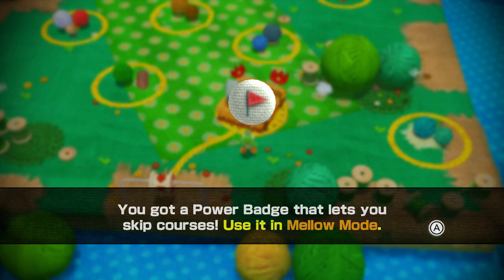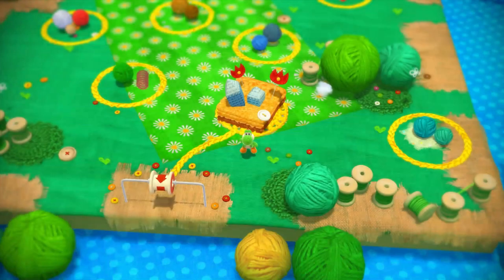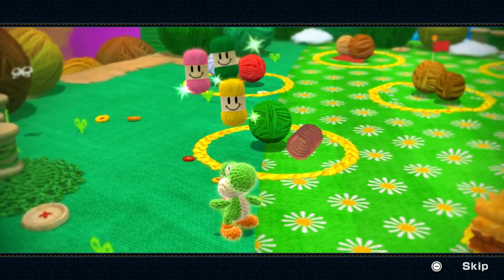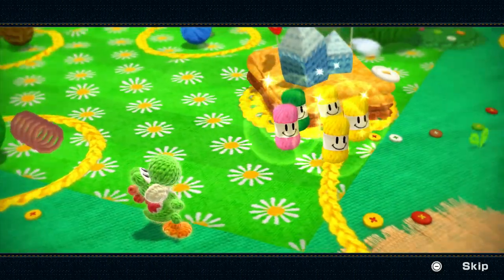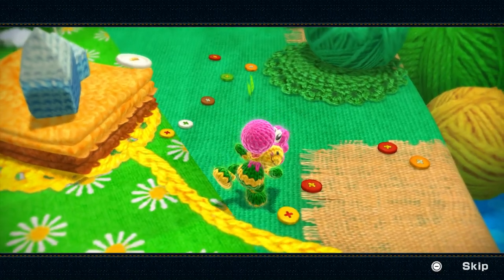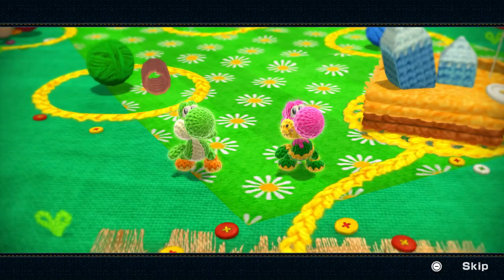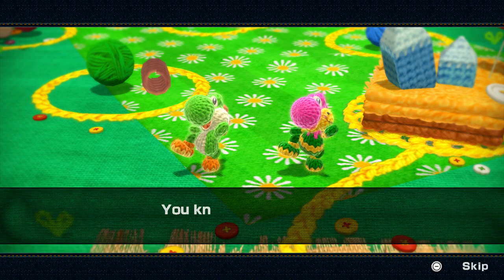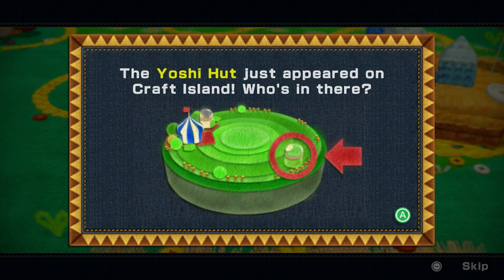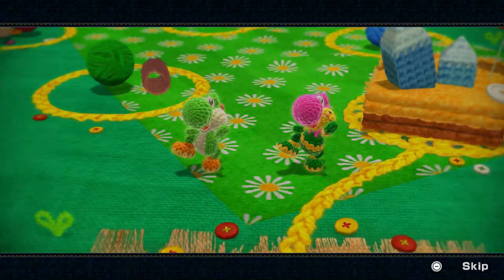So we just finished this level and we've now got a power badge that lets us skip courses, but we can't use it in mellow mode - we're doing classic mode. And we collected our five balls, so we've got a new Yoshi to play with. Hello new Yoshi! And we've got Flower Yoshi. There's a Yoshi Hut on the island as well.